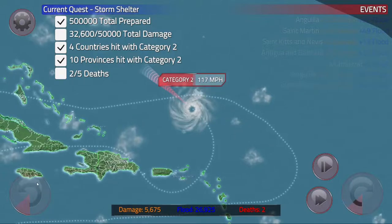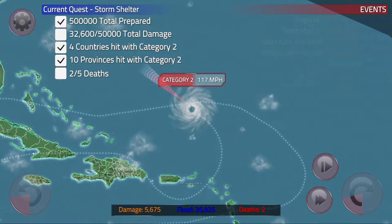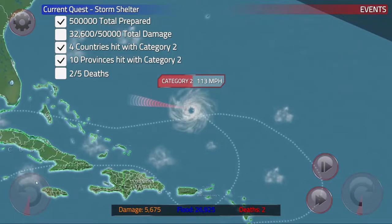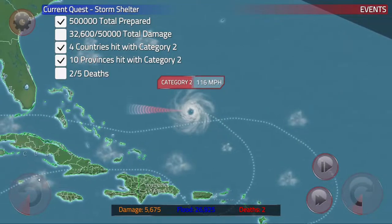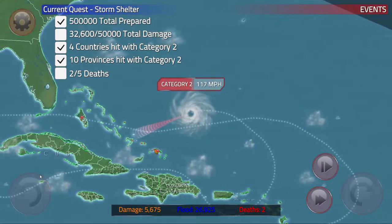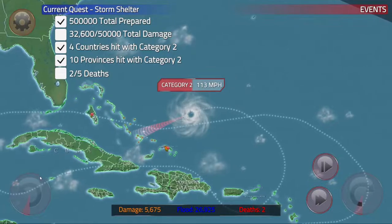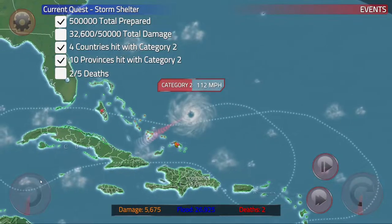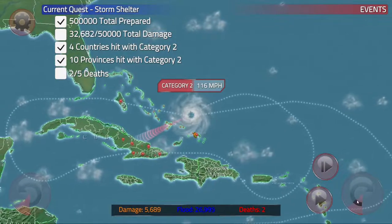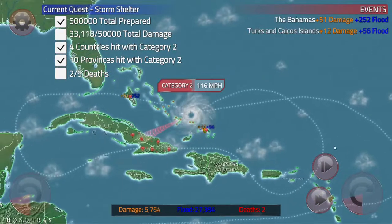Could you imagine a hurricane that went and plowed you, turned around, and then went back for more? Like, you didn't even get time to heal? That's awful, because hurricanes are actually terrible creatures, and we're only going to get more of them. I wonder if this is how they determine the path of the hurricane. Look at this nice donut I've done.